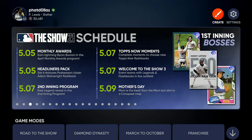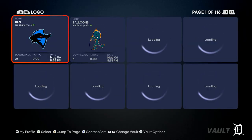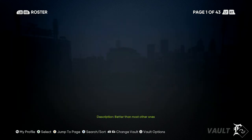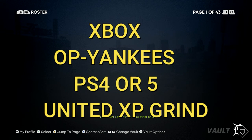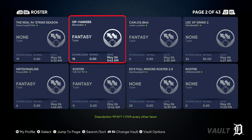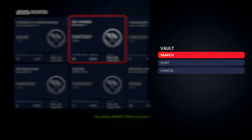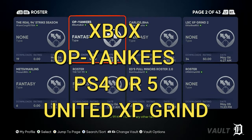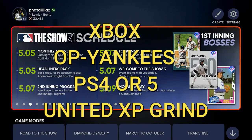Back out of that, go to Create, then go to Vaults, and load by Rosters. For Xbox you want to go to the 'OP Yankees,' and for PlayStation you want to go to 'United XP Grind.' On PlayStation you'll have to search it by pushing X or Square on that page. We're going to go to OP Yankees — 99 overall New York Yankees — and every other team in the league is a 1 overall.